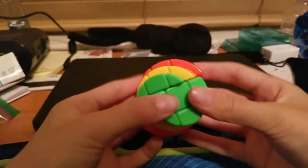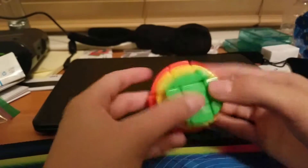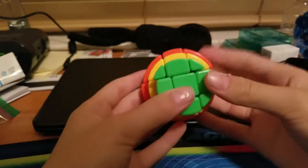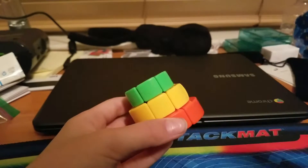Next cube is the Yushin Cake Cube. This is a really cool puzzle to get you into shapeshifters and shape mods, and it's a bargain because it's only $6, and it's really fun to solve, and it's just a cool puzzle in general.